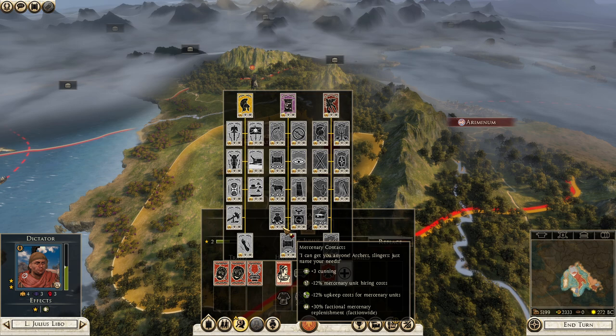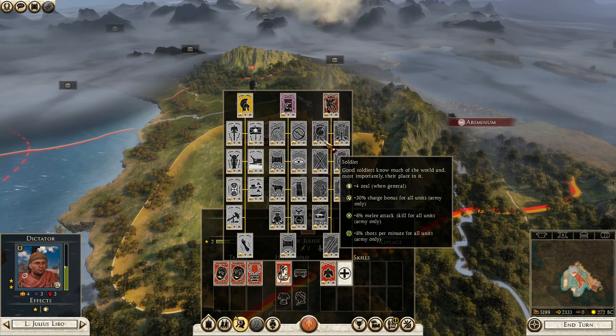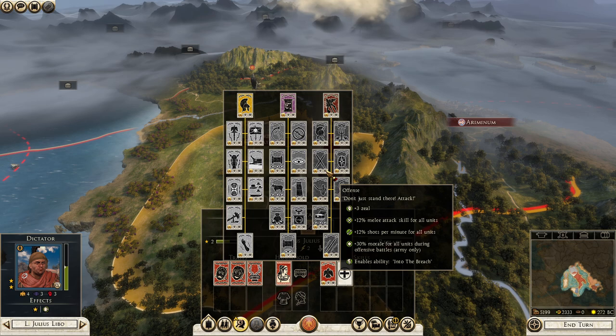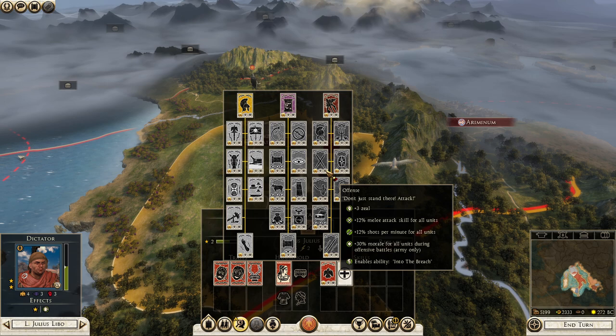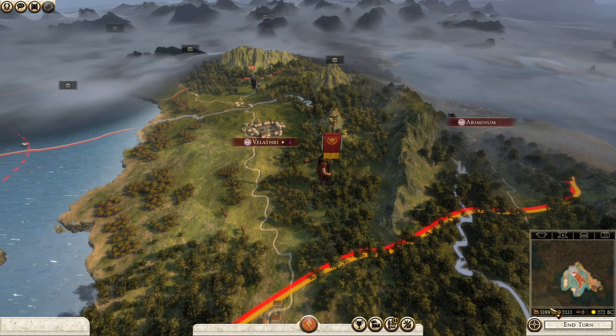We also want to get our units just better. We can get a 30% charge bonus and melee attack going this way. And here we get an ability called Into the Breach — we get more melee attack and shots per minute, and more morale when we have an offensive battle. So maybe we should just go for this one, which also gives more gravitas, making him more popular at the senate.